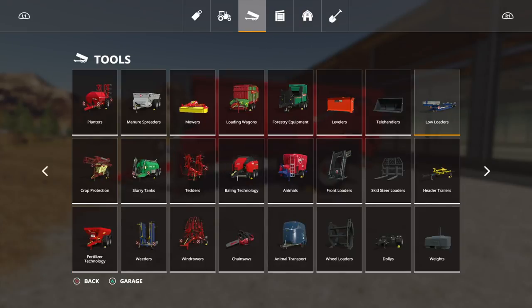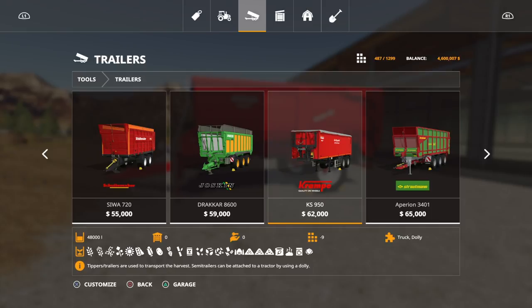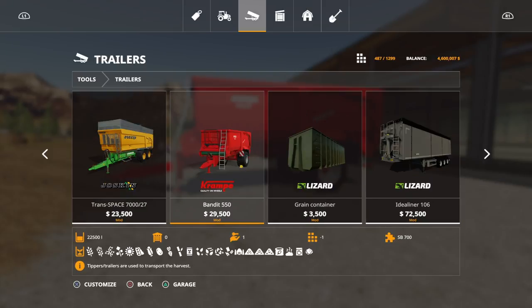This is under trailers. We've got the Cramp Bandit 750 at 51,000, then the KS950 for 62,000, and the much bigger SB230 1070. Here we have it — the Bandit 550 at 29,500; that's for the base model. At the bottom left-hand corner it says 22,500 — that's the larger capacity. So the bottom left gives you the maximum capacity, but the price shown is the cheapest price, which can be a little bit confusing.